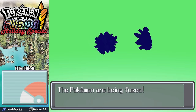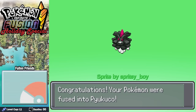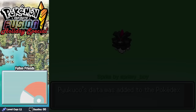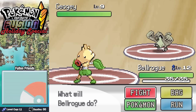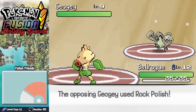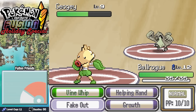Next up, we fuse Pikumuku with Pineco, and the result is this silly little black Pinecone — with a dangerous explosive secret. Now it's time to face off against Brock and his Rock Pokemon. Someone's drained all of Brock's Christmas spirit as he sends out a Geogee against our Bellrogue. Going for a Rock Polish, he increases his speed as we do quite a bit less damage than expected.